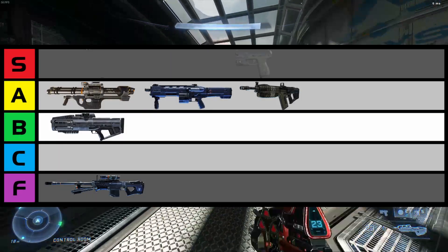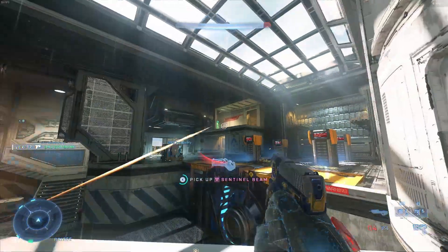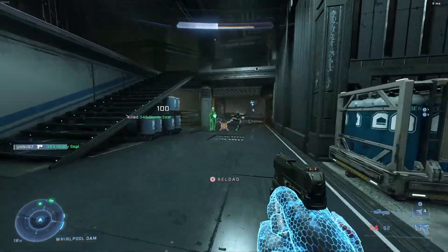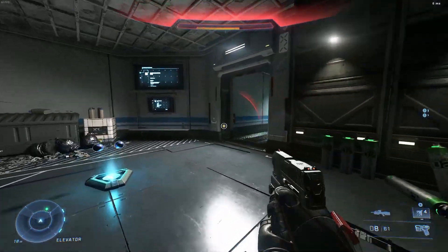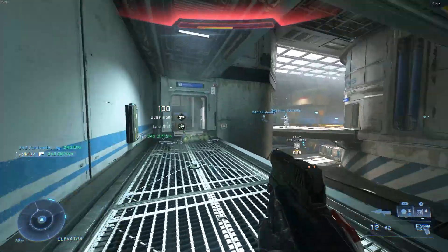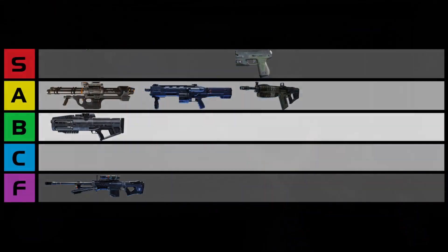Third place in S tier, we have the MK50 Sidekick. This weapon, and the other two in S tier, have nearly perfect balance and fill their respective roles absolutely well. It has a good rate of fire and sports a 12-round magazine — 7 shots to the head or 10 to the body, and your opponent is down. Overall, one of the best pistols in the series, hands down. It's the definition of big things that come in small packages. The MK50 has secured its spot in S tier — it deserves it.